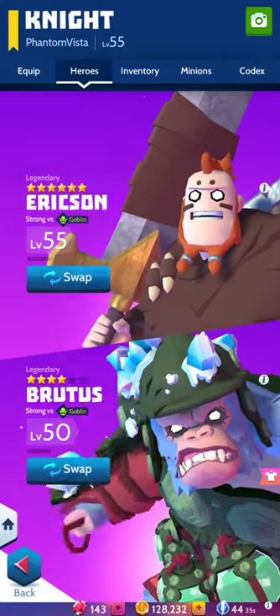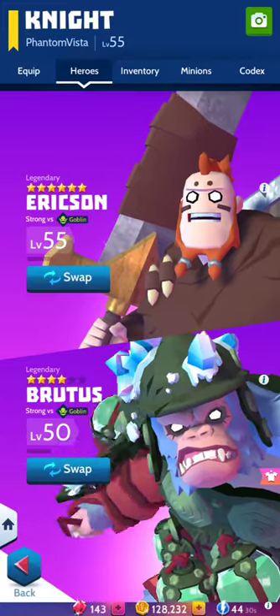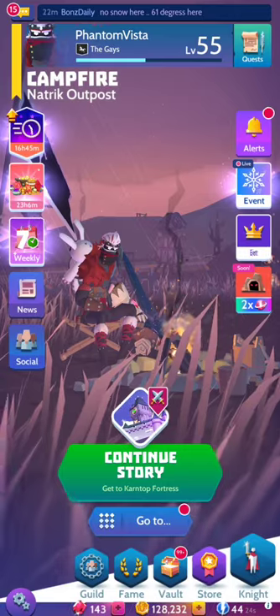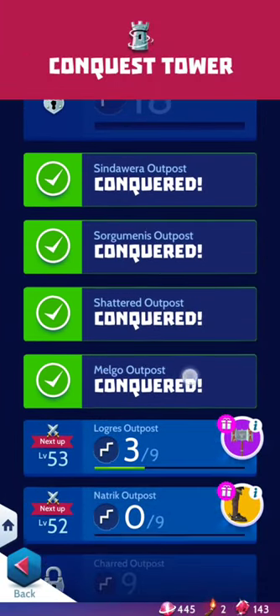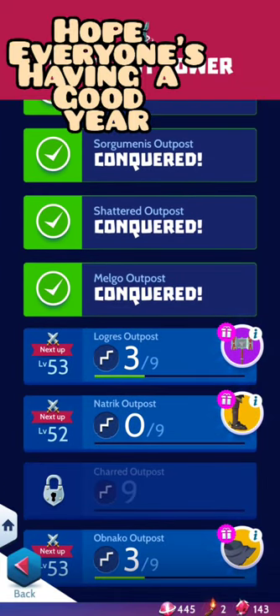My setup for controlling and climbing the towers has been using these two right here. I got Eric at six stars and he was sitting at level 20 for a long time, then I found the use of him. I'll go into battle and show you why those two are a powerful combo — we've already cleared several of the floors.